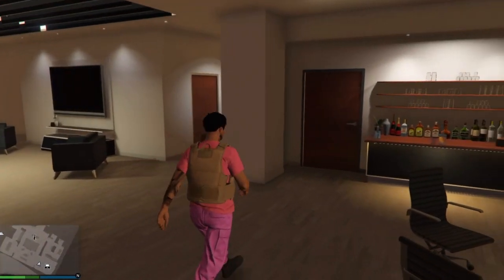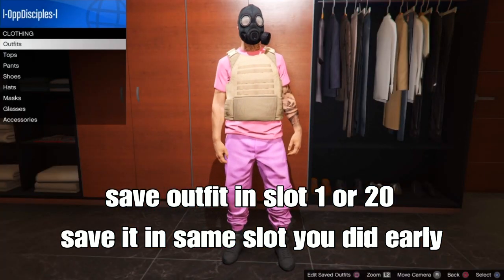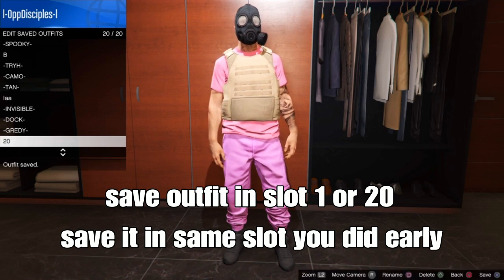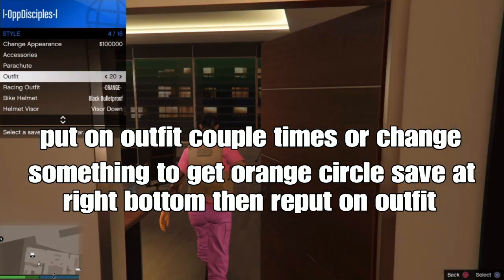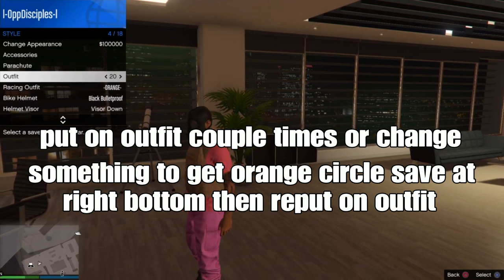Put on the saved outfit and walk away — the chemical mask is on. Save your outfit in the same slot as before, Slot 1 or Slot 20. Then put on your outfit a couple of times or change something to get an orange circle indicator in the top right corner, then save your outfit again.